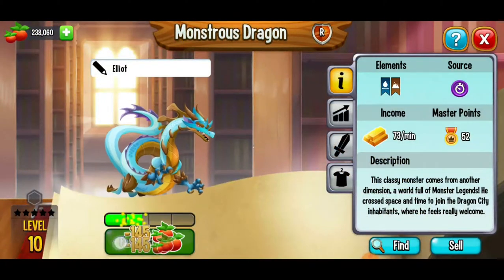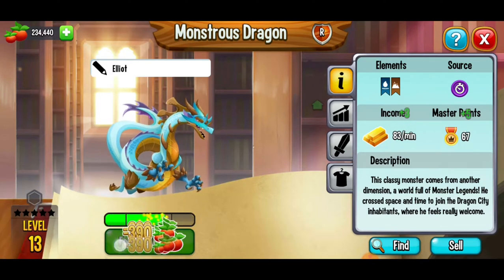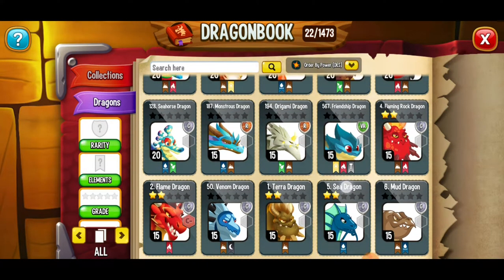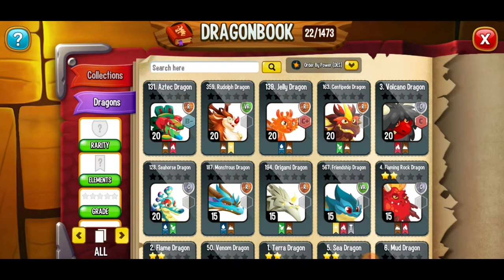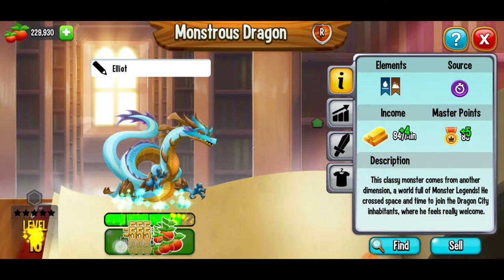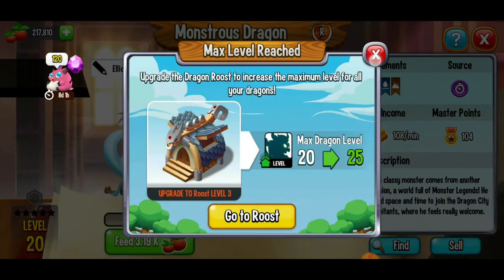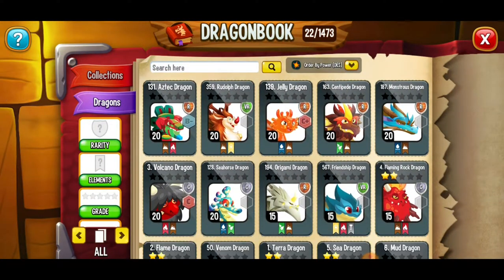Let's take the monstrous dragon and feed it all the way to level 15 as well, then do the same comparison. The monstrous dragon is now the strongest level 15 dragon — definitely a dragon I want at level 20. Let's max it out right now. Rudolph is still in second place, first is the Aztec dragon, third is the jelly dragon. The Aztec is at B-minus and the jelly is at C-plus. The monstrous dragon is now our fifth strongest. Really exciting!